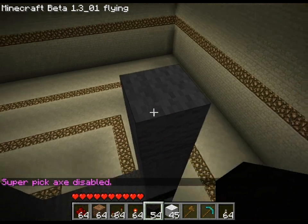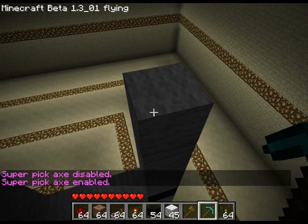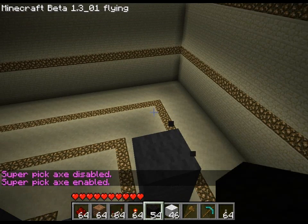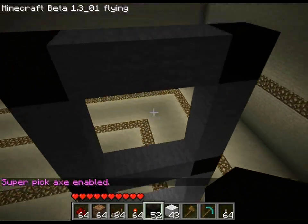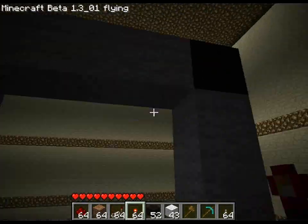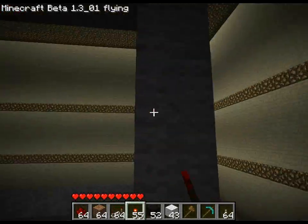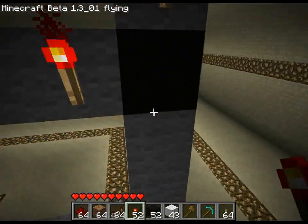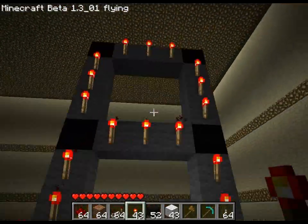By the way, I'm on the JustSassins server. You'd want to place torches along each of the white blocks, if you've used white blocks — or white wall, I mean.